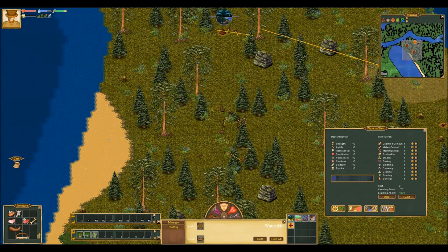Constitution increases your health pool and will allow you to swim further. Perception increases your minimum range damage. It also increases your chance to spot curiosities and other forageables in the open. This goes hand in hand with exploration.